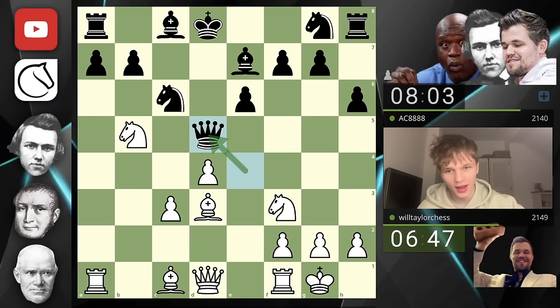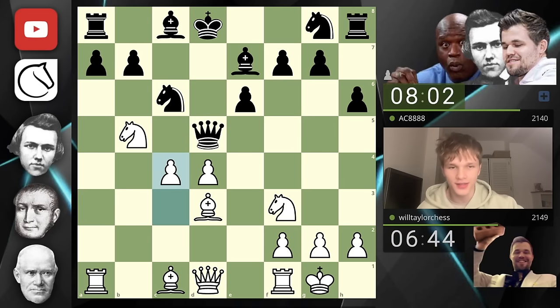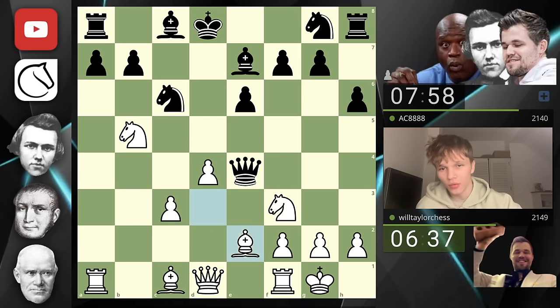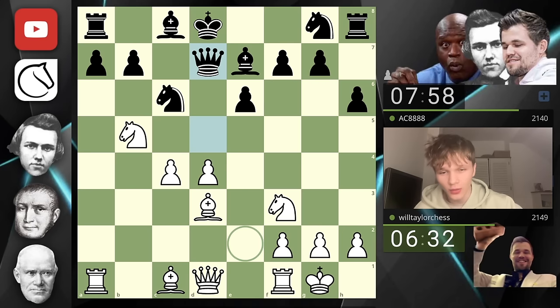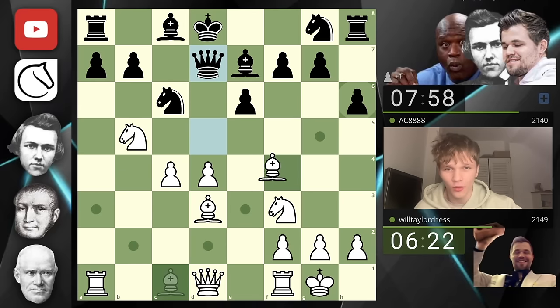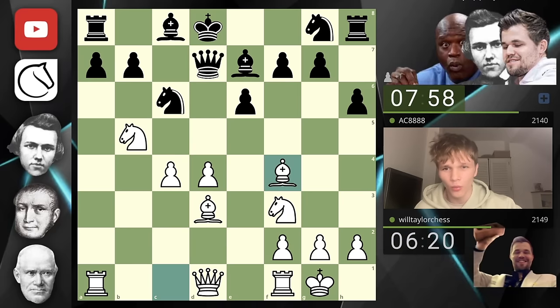They go to d5 instead — it's almost a no-brainer: c4, breaking open the center with this king. Just marching forward with the pawns has to be a good idea. The queen moves back. Also, the fact that they've moved their queen twice in a row has allowed me to slowly improve my bishop and central claim. Now I get to develop the dark-squared bishop to f4 — what a beautiful place for a bishop.